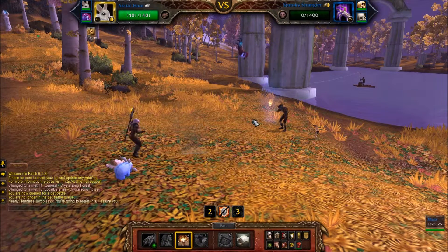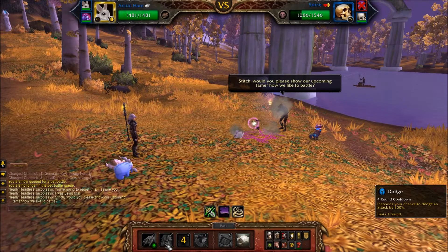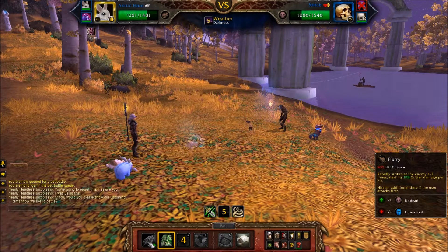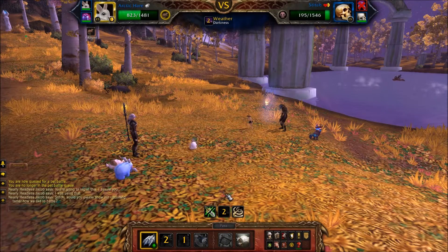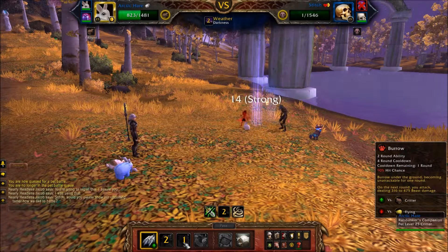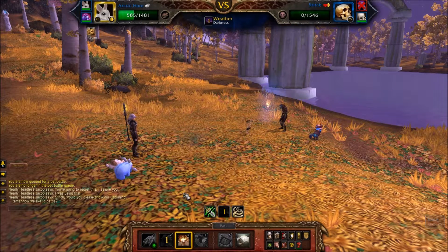I'm just going to Burrow so that he can't do anything on his free turn. He's going to hit me with Darkness here; I'm just going to dodge whatever else he sends at me. He uses Bone Prison, but it doesn't actually do anything because you're a rabbit. I'll Burrow again so he basically wastes his free undead turn.